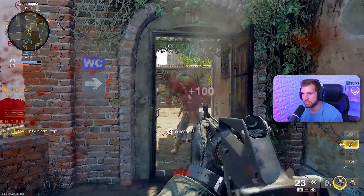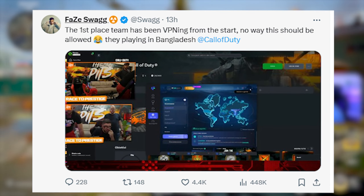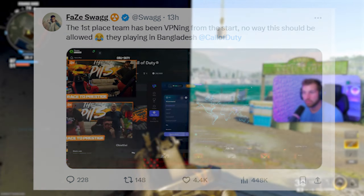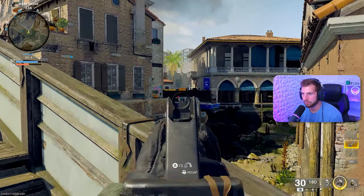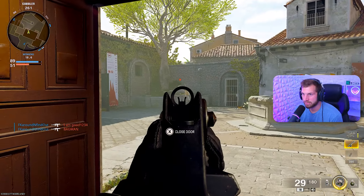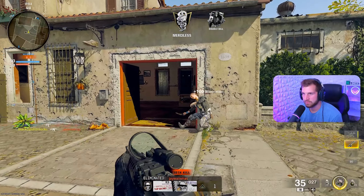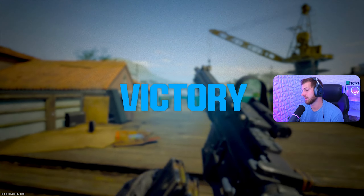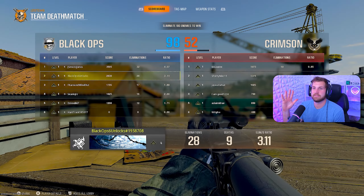There are so many streamers out there — I saw that FaZe Swag even tweeted out calling out people who are like number one in the world right now on Black Ops 6 for using a VPN for easy lobbies. These are the lobbies the number one people in the world are going against to get to number one. You can literally just walk around and rank your stuff up. I'm not even trying and I'm still ranking everything up. That whole game I went 28 to 9 and didn't even try.